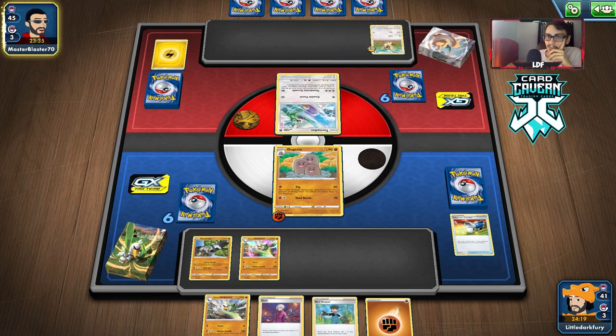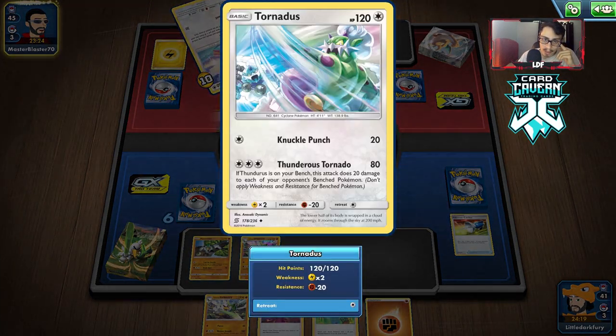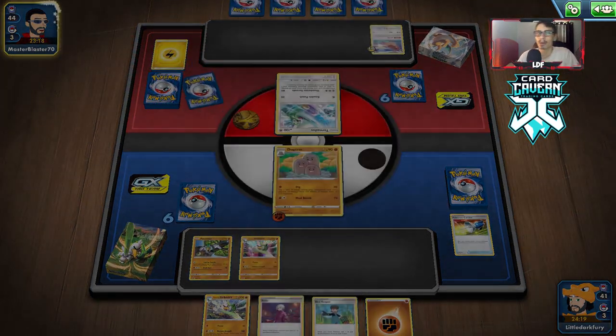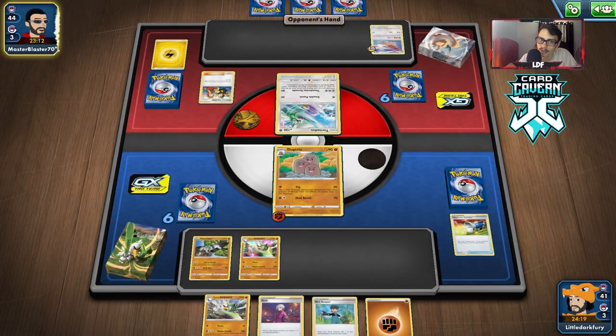He retreats and evolves. He can't attack me so we can just go Mud Bomb — Thunderus can't knock us out in one hit, it only does 80 and we have 90 HP. So we're just going to start Mud Bombing next turn. We'll go Mud Bomb and build up Farfetch'd — we might have a chance. Farfetch'd one-shots mostly anything in the theme deck format, so we do have that going for us.